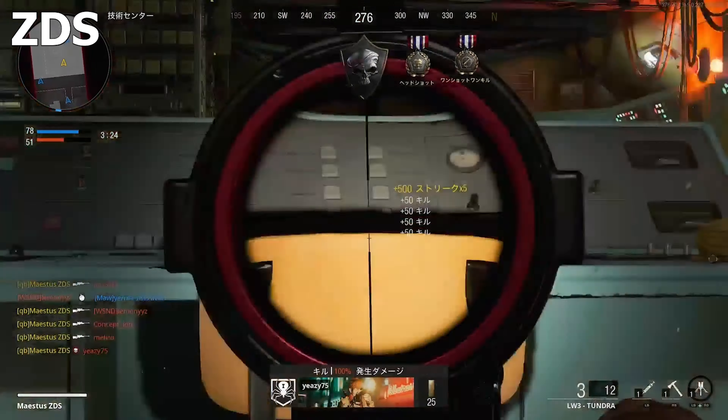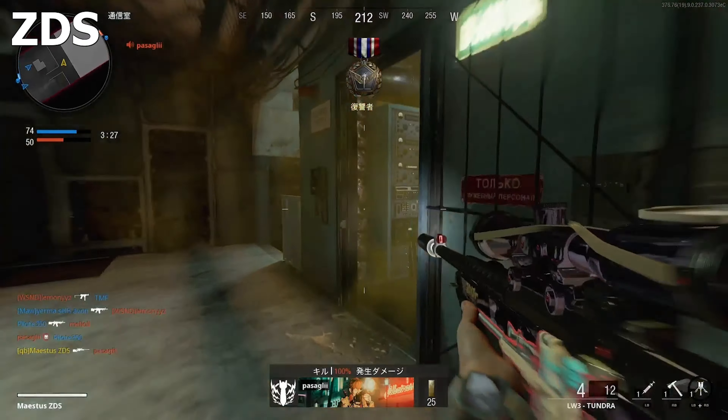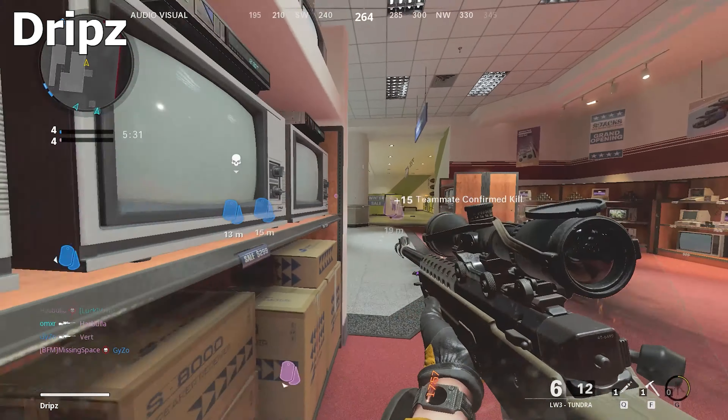Number 2: we have the boy ZDS on Gluboko as well — gets a single into a freaking quad collateral. Let's look at this again. That lineup was just beautiful, man. Beautiful, beautiful lineup.